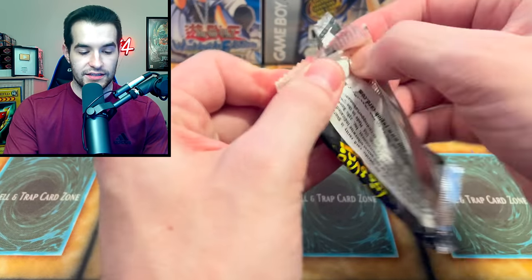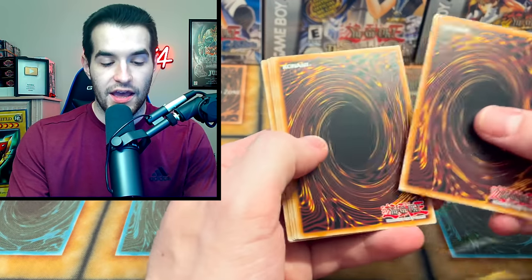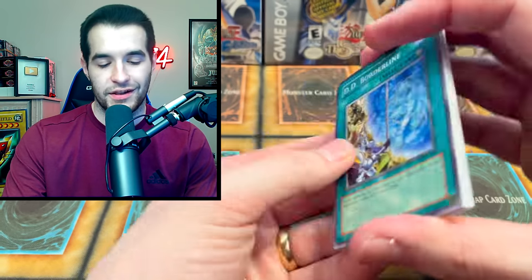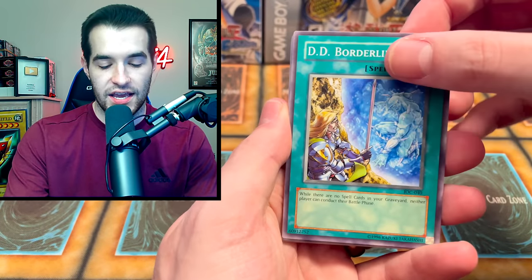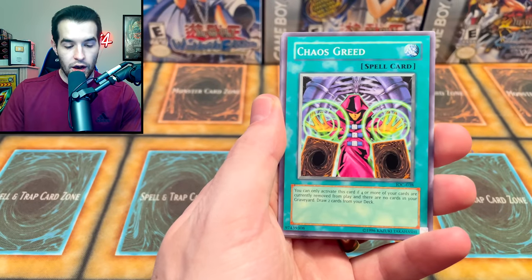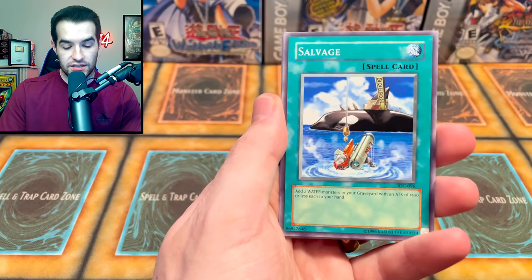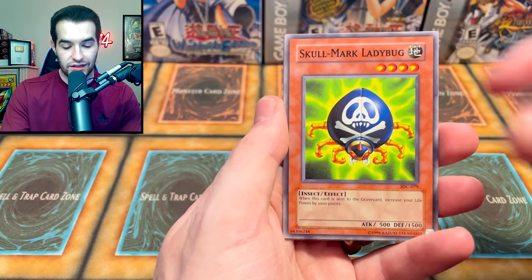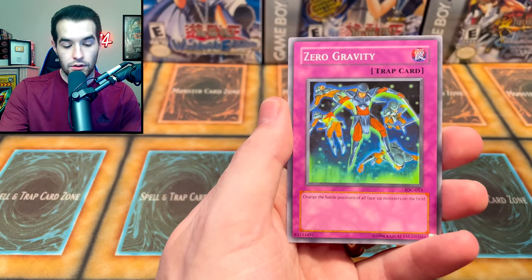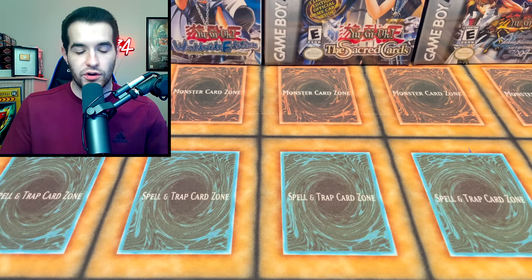Invasion of Chaos. Let me know in the comments - what is your favorite set that we're opening? Personally I think Spell Ruler is my least favorite, that's why I'm kind of dogging it a little bit. I still like it, but compared to IOC, MRD, and PSV, it's probably my least favorite. Chaos Orc - very cool! And Metal Raiders - Chaos Greed, Hyper Hammerhead, Salvage, Skull-Marked Ladybug, Straight Flush, and Zero Gravity. Another Zero Gravity - that's fine. We still got a long way to go.